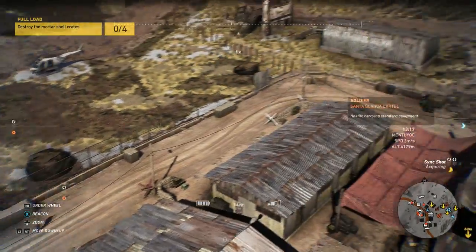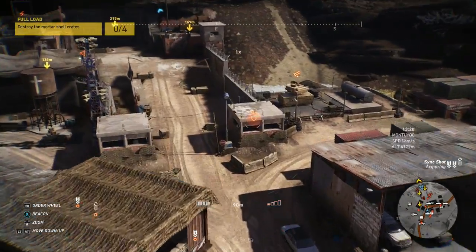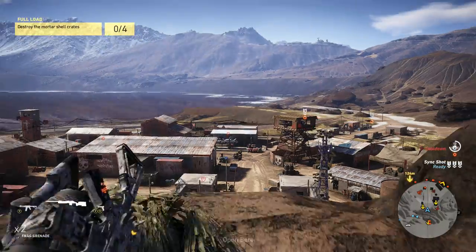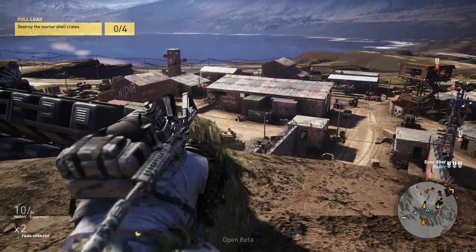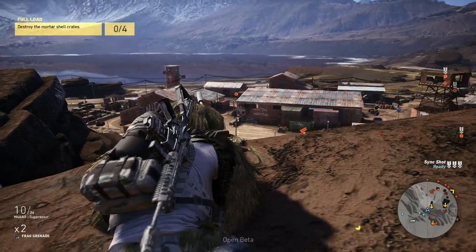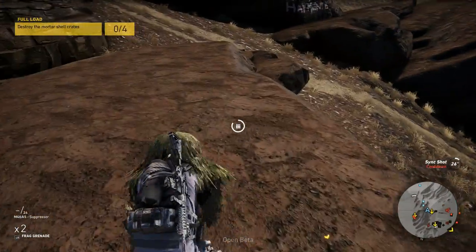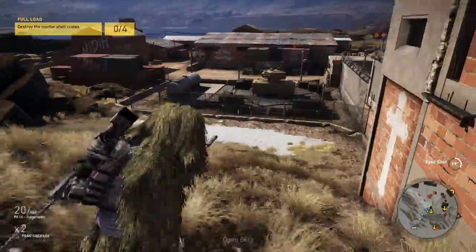Let's see if there are some more enemies. The tower looks like he might be a priority. In the garage there are more forces too, so I think the priority will be the tower gun. All fences with barbed wire here.